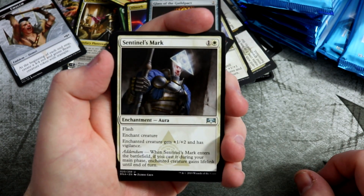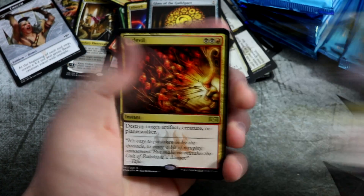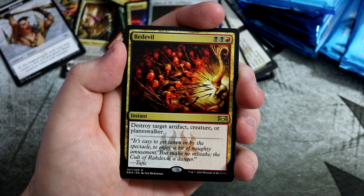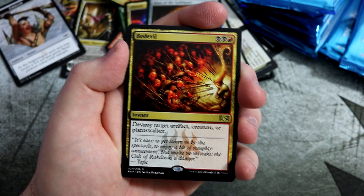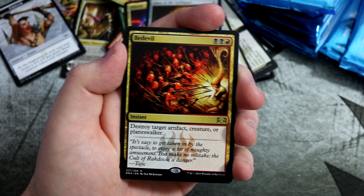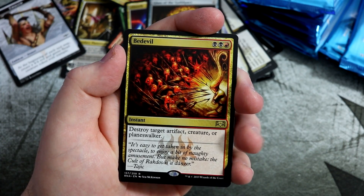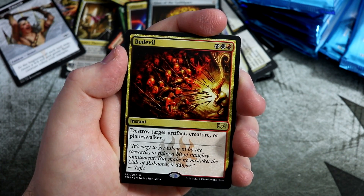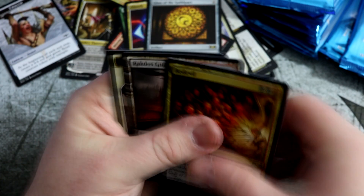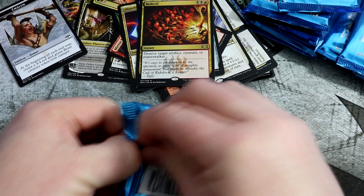Growth Spiral. Sentinel's Mark. Flame of the Razor. Syndicate Guildmage. And we get a Bedevil — destroy target artifact, creature, or planeswalker. Will it see some play, a little bit of modern maybe in Jund? You've got sort of Maelstrom Pulse and stuff like that, but at instant speed for three mana. Like Hero's Downfall, sees a bit of play. I think this is a pretty cool card. The fact that you can destroy artifact, creature, or planeswalker makes it strong — definite play in standard without a doubt. So many removal cards in standard but the creatures are just so quick.